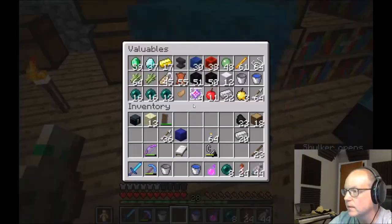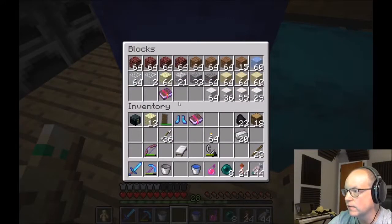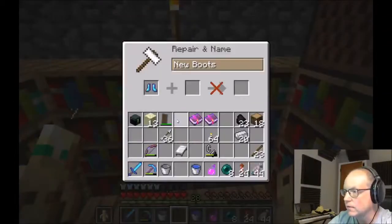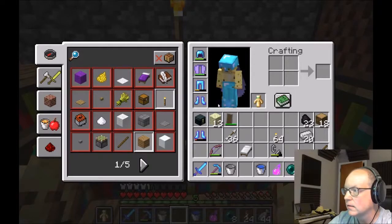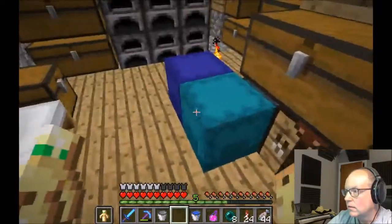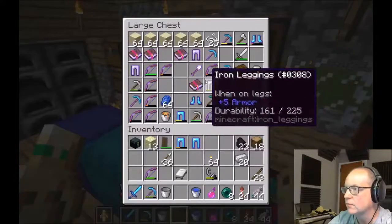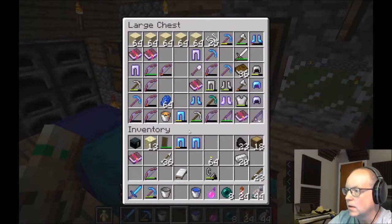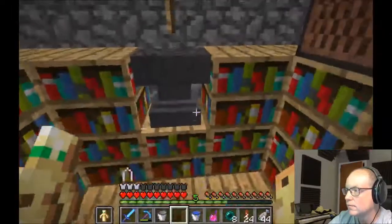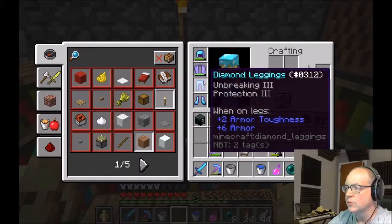I have level 28. These are Protection for boots, this is Feather Falling, and this is Depth Strider. Let me see if I can do this. Protection and Unbreaking — all I need is Protection. Protection 3 — that's fully new, should be better.